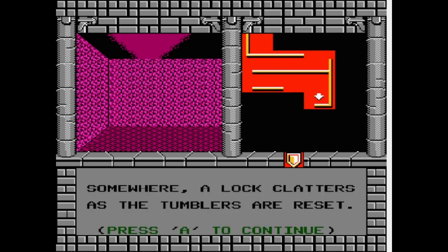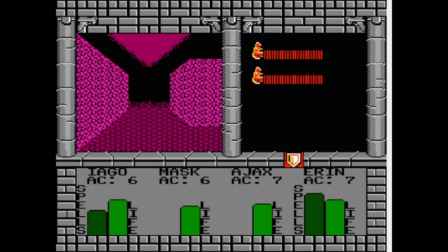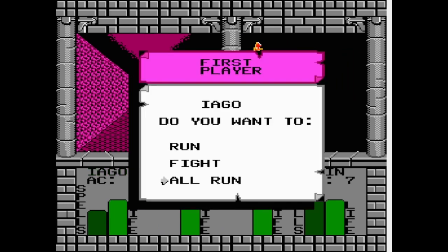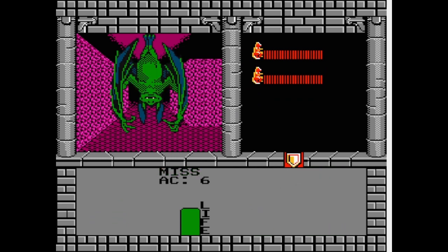A lock clatters as the tumblers are reset. Is that bad or good? I don't know, but it's one of the corners. Okay, so tumbler reset — I don't actually know how locks work. I'm sorry. I'm not a technical major. I'm a liberal arts kind of guy, which is why I spend my time doing useful things like this, right? Get the hell out of that — I'm not fighting these bats. They may waste a lot of resources.